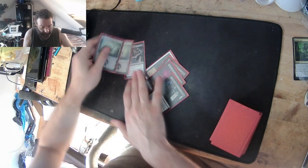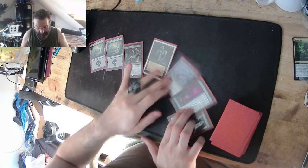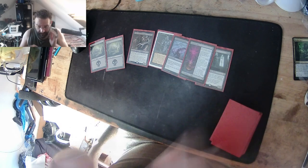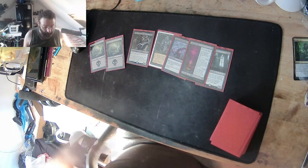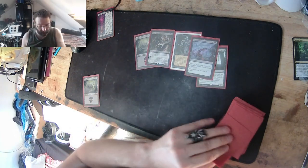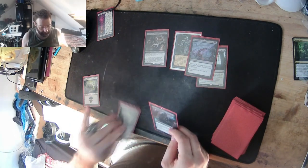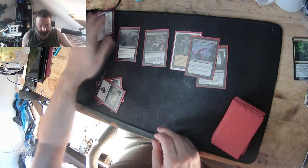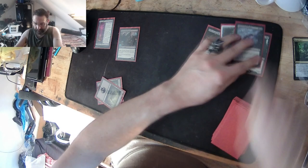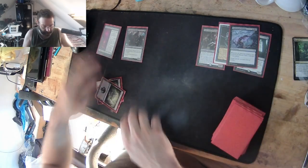This is our starting opening hand: two lands, a Hippy, Underworld Dreams, Wraith of the Prodigious Six. This is a hand I would keep. I play a land, play a Wraith — next turn I draw a card, play my land, tap two, and Wraith of the Prodigious Six is on the field.